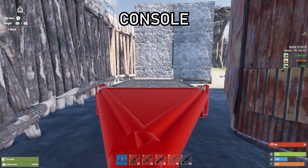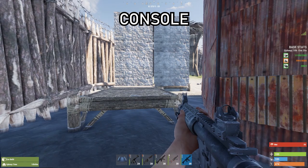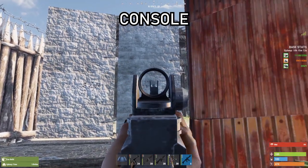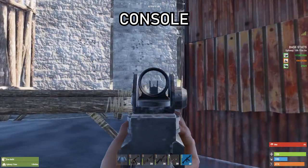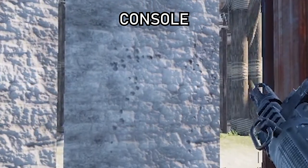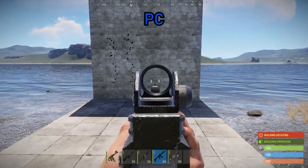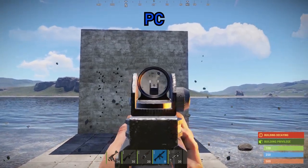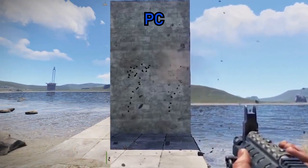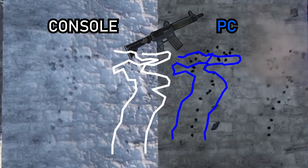Okay, let's move on to one of the more commonly used assault rifles in Rust console — which is the LR300. Let's have a look standing, and then crouching as well. Yep, so again those recoil patterns are identical — standing and crouching. Let's move on to the LR on PC: first off in standing, and also in crouching. Again for the LR, there is no difference between console and PC.